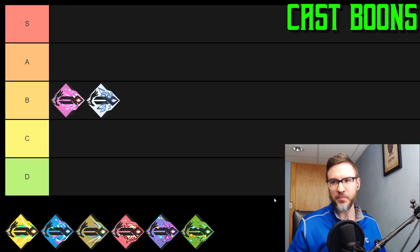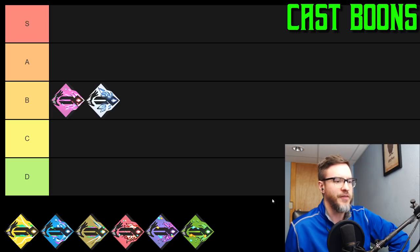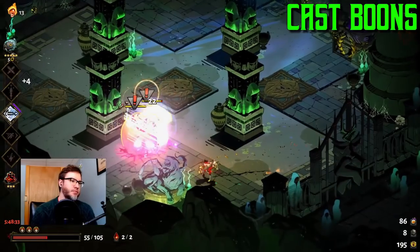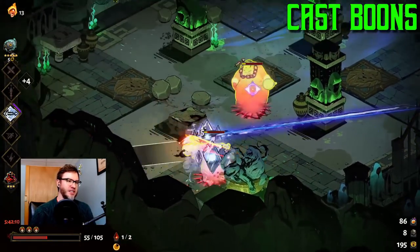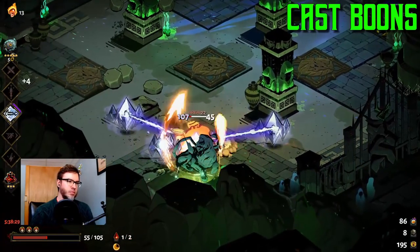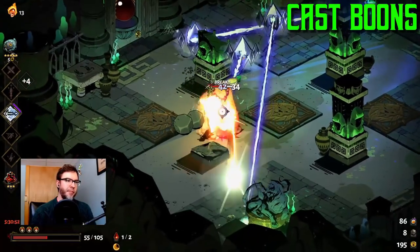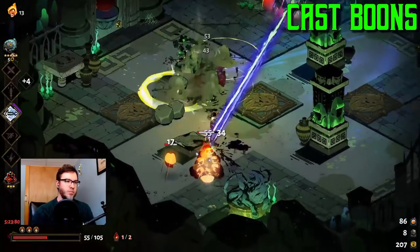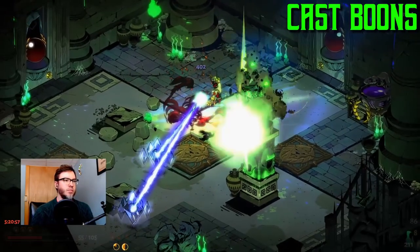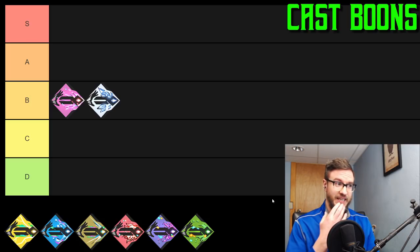Next, Crystal Beam from Demeter. Your cast drops a crystal that fires a beam straight ahead for five seconds, doing damage every 0.2 seconds — that's 25 total ticks. At common rarity it does 8 damage per tick; rare does 9, epic does 10, heroic does 11 — and that's all modified with boons too. Crystal Beam is a fairly new addition, coming in the Long Winter patch about four months ago. It has some problems, though it's a very cool-looking cast with a lot of potential.